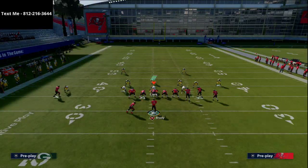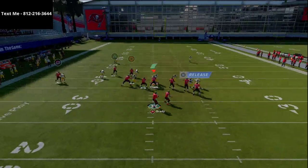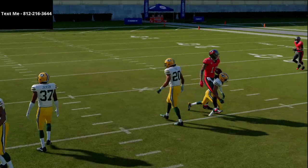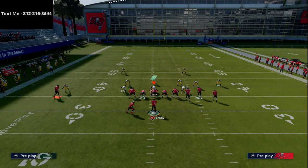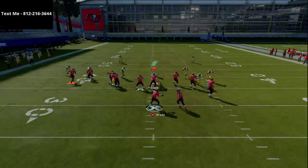To cap it off, you have a nice skinny post. What I personally like to do is motion the skinny post out to the left side to help with the spacing of the play, letting the other two routes develop and leaving that gap behind them. You don't have to do that — Henry doesn't do that, that's just a Cody thing — but I do recommend smart routing that route.